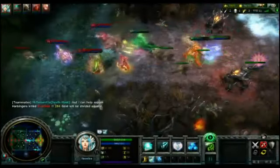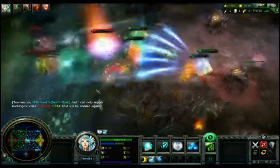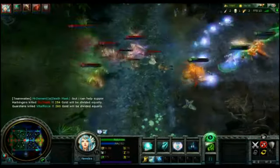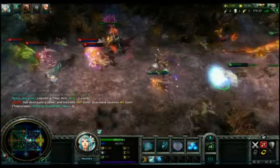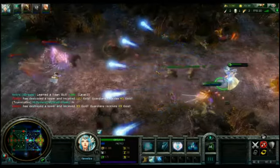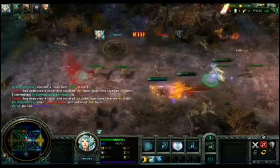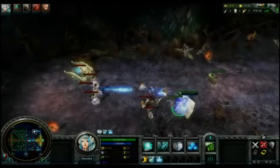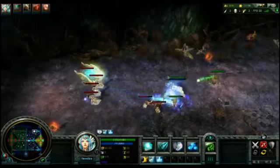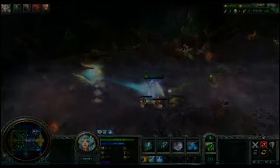Here's an example of using Thunderclap improperly. The creeps take all the damage while my enemies take none of it. It's dangerous to be alone when Nivatiru has her ult off cooldown, as seen here. Nivatiru has weak physical damage, but her farming with Howling Wind and Thunderball is great.